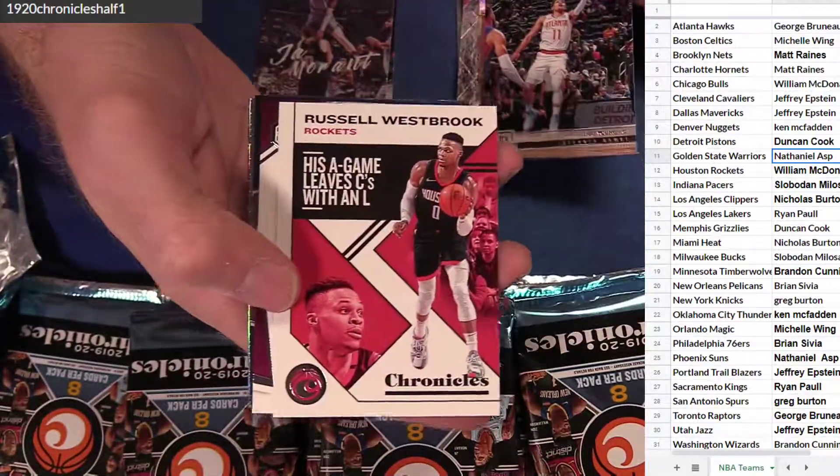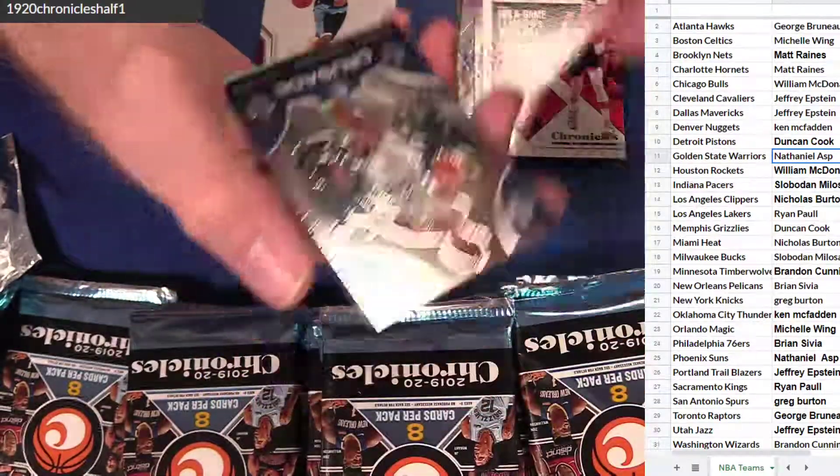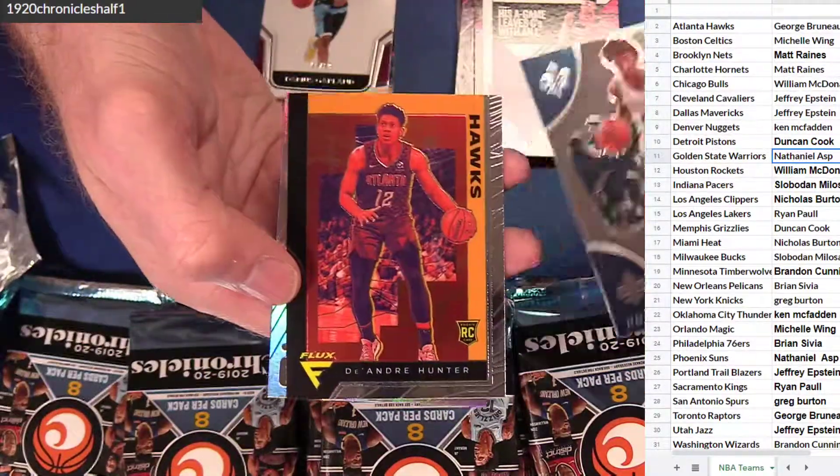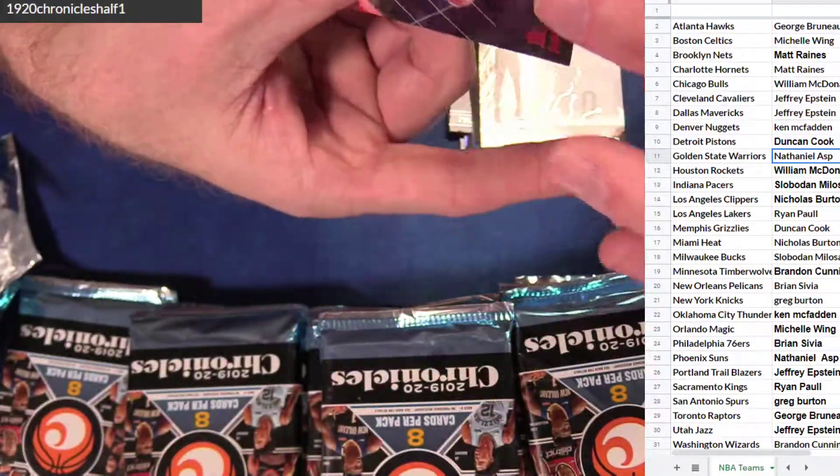Old Trey. Westbrook. Garland 99 Limited. Langford. Hunter Flux. Walker. And Garland $1.49.